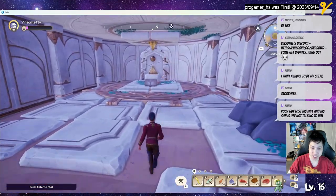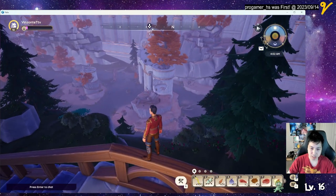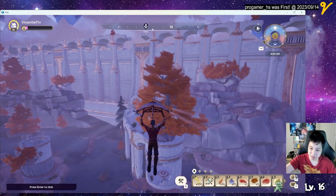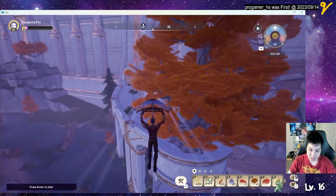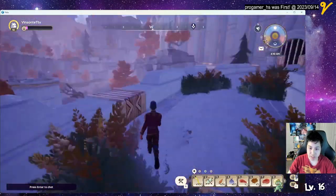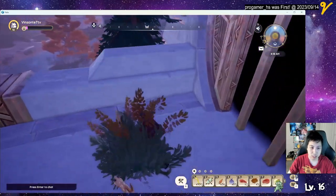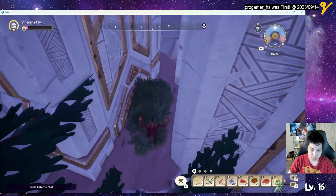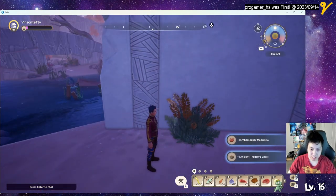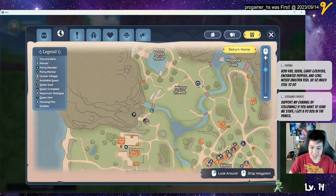Yeah, this is where there was a ball — oh, there's a chest here now. Should be able to make it. You can probably climb from that rock. Right there under the bridge where the constellation thing is at — the usual stuff.